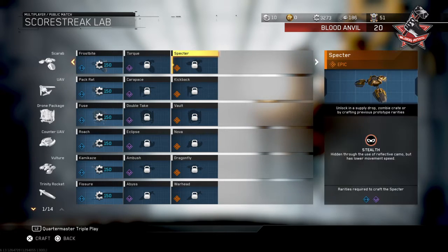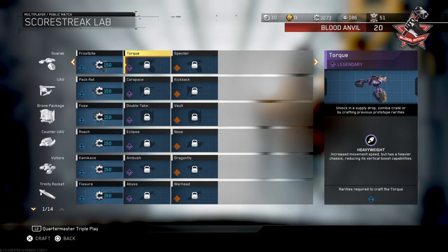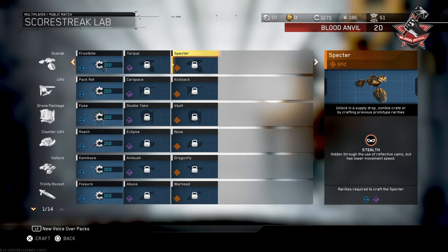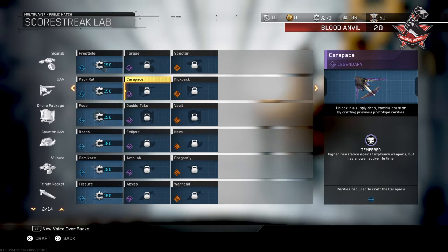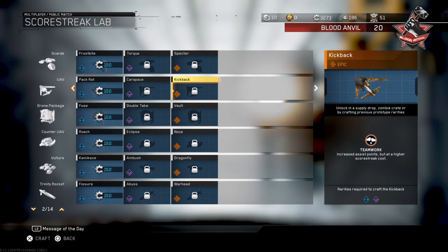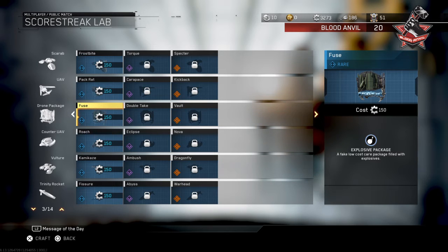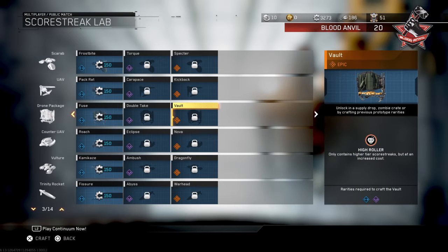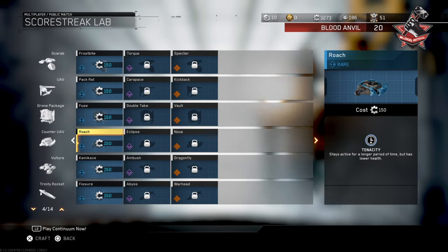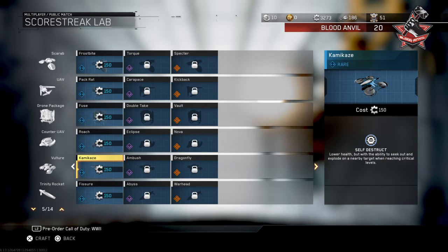Let's go through them. Scarab - you've got three variants for all of them really: Frostbite, Torque, and Spectart which is the epic. Rack - Pack Rat, Carapace, Kickback. You can pause the video if you want to see the descriptions. Drone Package - Fuse, Double Take, and Vault. Counter UAV - Roach, Eclipse, Nova. And Kamikaze.